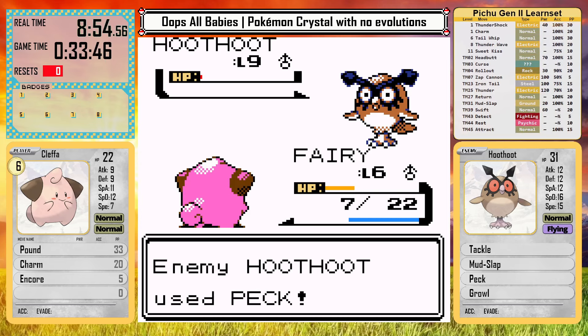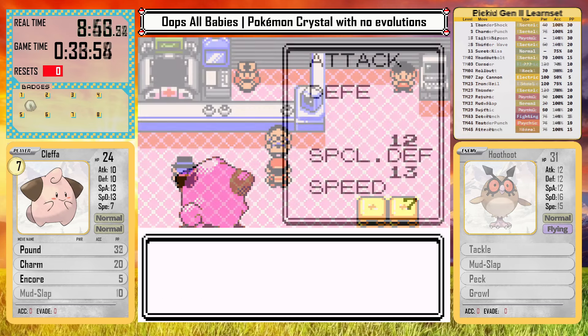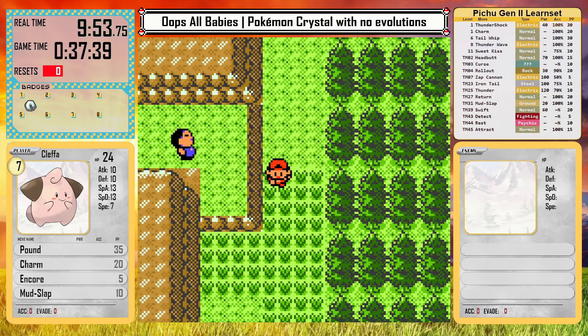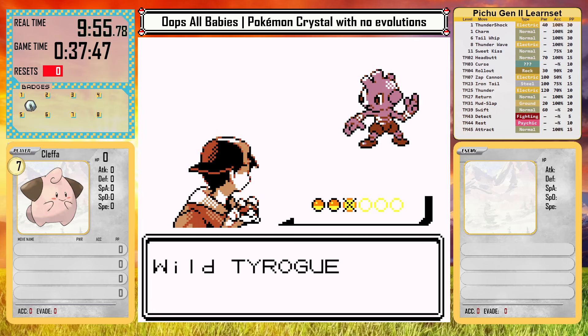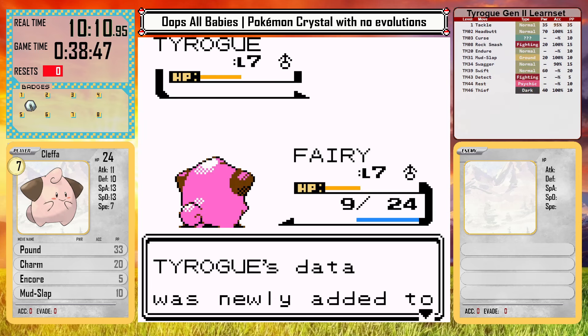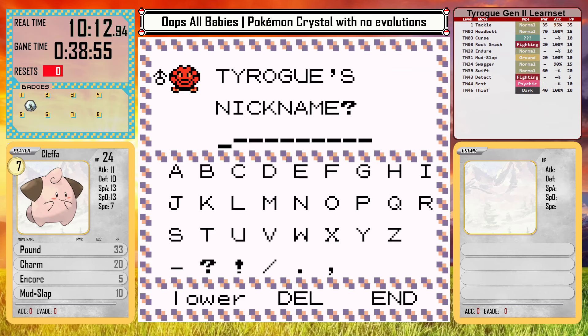Cleffa can beat Falkner after Pichu goes down, and that means I can get the Togepi Egg in the Pokemon Center afterward to hatch for later. The next encounter is probably the most disappointing though — we see Tyrogue here in the wild on Route 32. But this baby has a terrible moveset — basically no moveset.